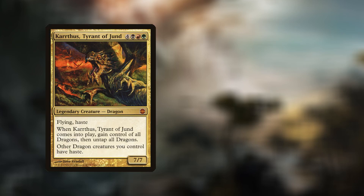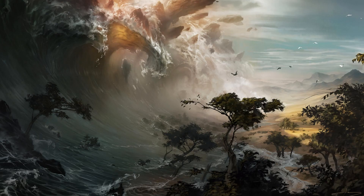Our final card, Karrthus, Tyrant of Jund: you can get a copy from Alara Reborn, currently going for $4.67 — giving you a grand total for the regular versions of $21.05. Now let's repeat the process and see how we get on with the foil equivalents.